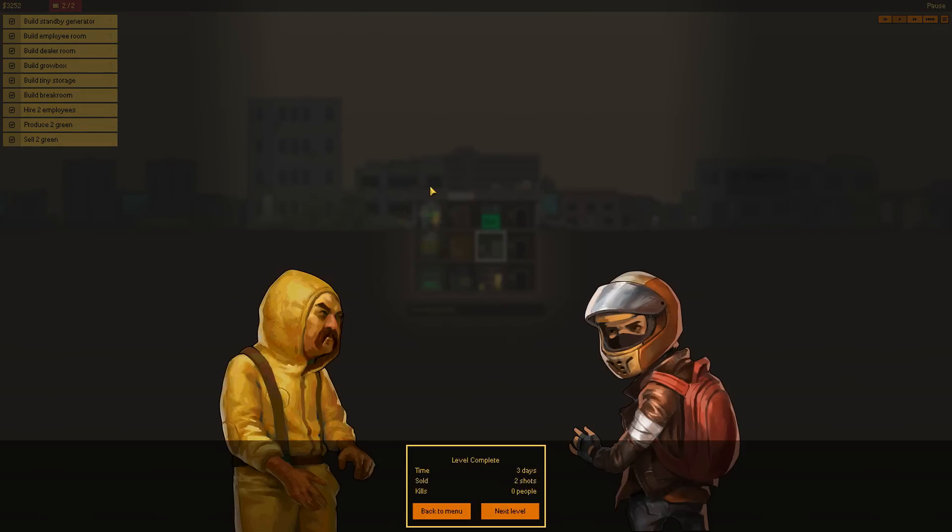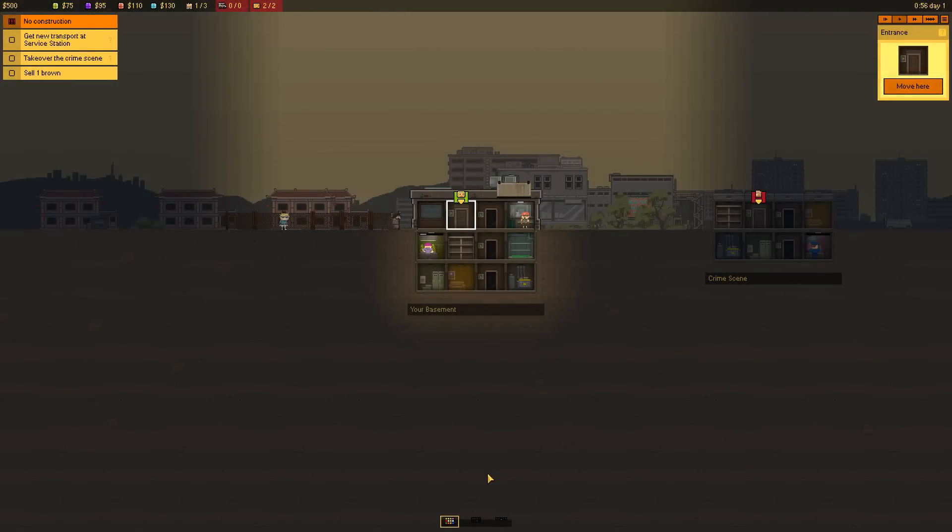Jesus Christ — that is a face only a mother can love. Holy fuck. So that was the level — it took me three days. I sold two and I killed zero people. I would hope I killed zero people. We didn't really have any issues yet. Let's go on to the next level — I assume it's gonna be getting much harder.